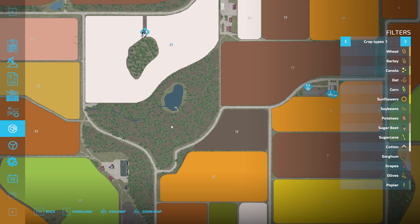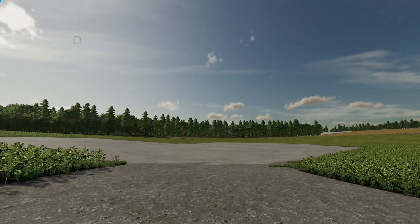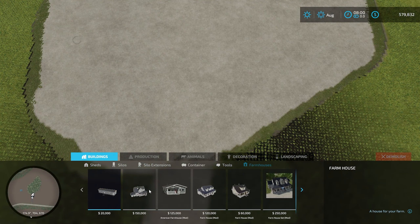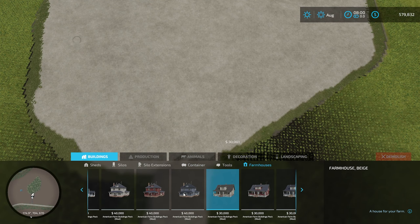As soon as I opened this map, I knew exactly where I wanted to build my farm — right there. That big ol' island in the middle of Field 21 was the perfect spot for a build. Like in my previous videos, I did the boring stuff off camera: cleared the trees, gave myself a nice big lot.